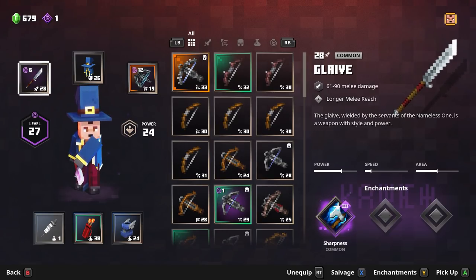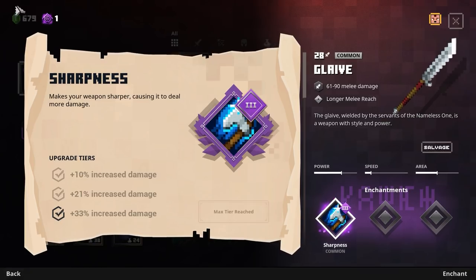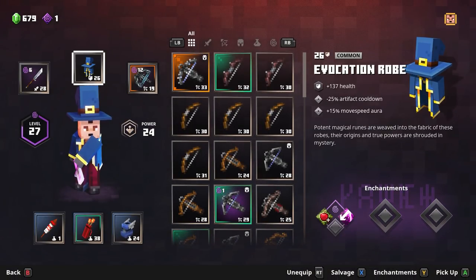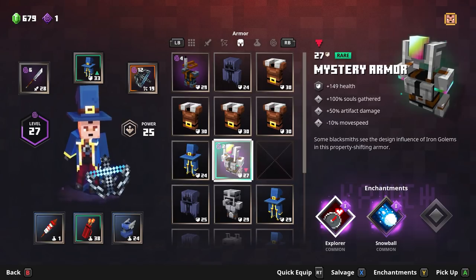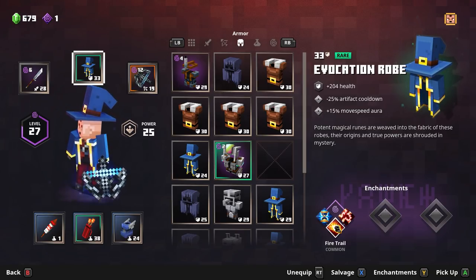The lower the tier, the fewer enchantment slots you get — basically one, two, and three slots. This one is highlighted because that's the one I selected from the group. Over here I haven't selected anything. I swapped that out — I have so many pieces of gear from running but not going through my gear sets, so it's a complete mess in there, sorry.